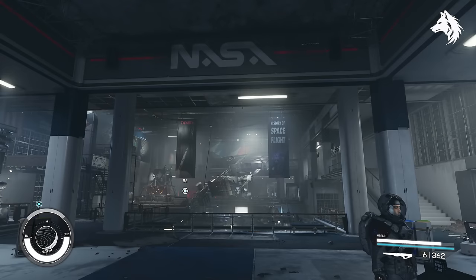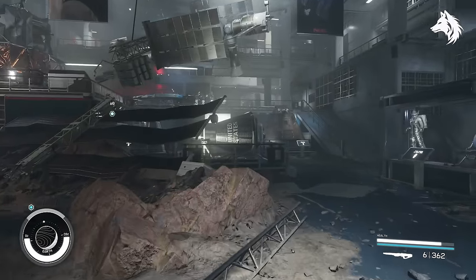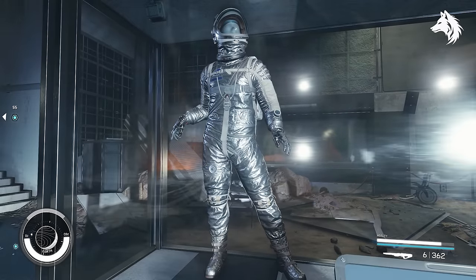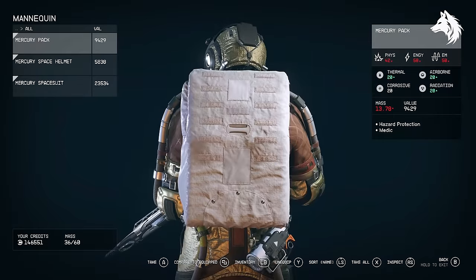One of the game's better armor sets is the Mercury spacesuit, and it's very easy to find. Just play the main campaign until it takes you to Earth and you head inside one of the NASA buildings. While heading underground you will come across the NASA museum, and the Mercury spacesuit is on display. You can find another one just to the left inside a mannequin case, which you can take for yourself.